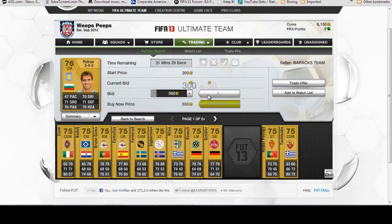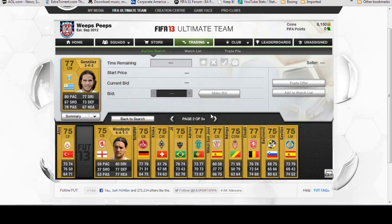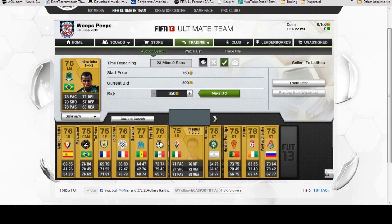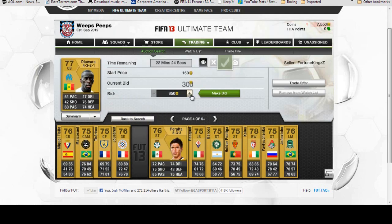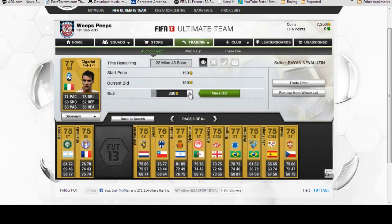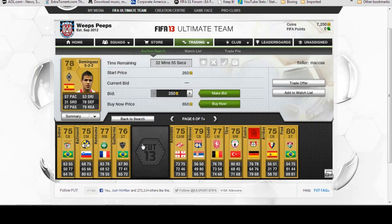What up y'all, it's your boy, back in the house giving you part two of what I was doing yesterday. Pretty easy trading tip: if you go and search for 150 to 250 regular gold players, you're gonna find a lot of guys that are 75 to 80 rated going on open bid for 250. If you bid 300 on them, you're not gonna lose any coins even if you have to discard them.